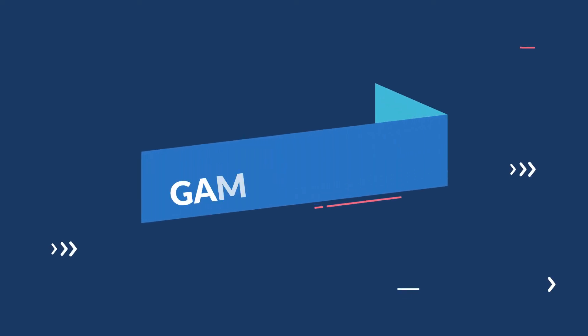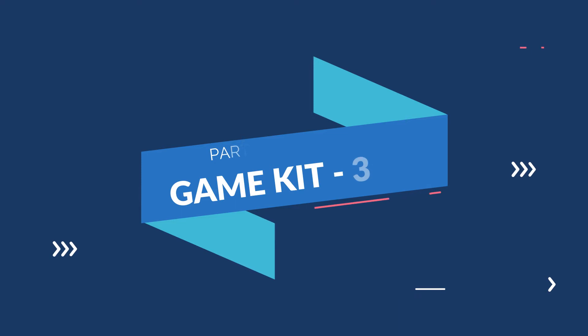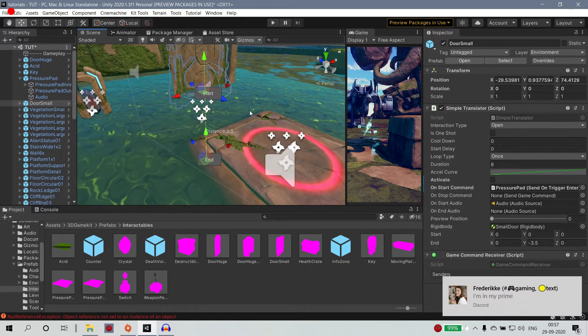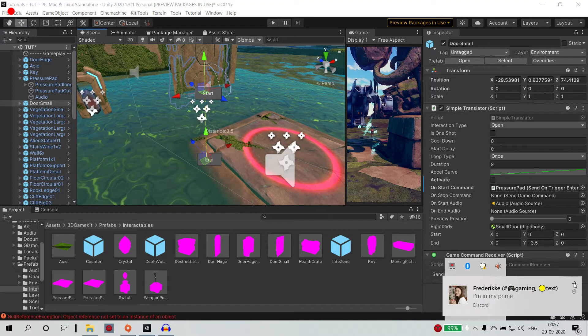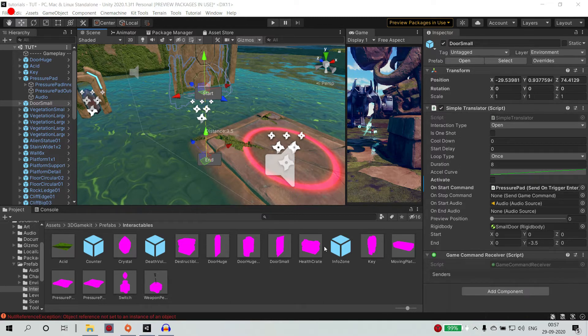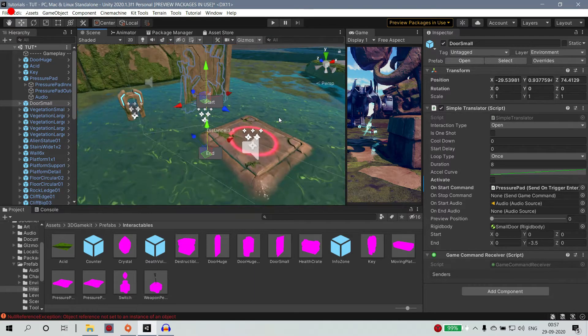Hey guys, welcome back to the Drop Down. We are going to continue in part 2. Once we are done in the interactive, then we are going to save the button, so we are going to close this pressure pad.